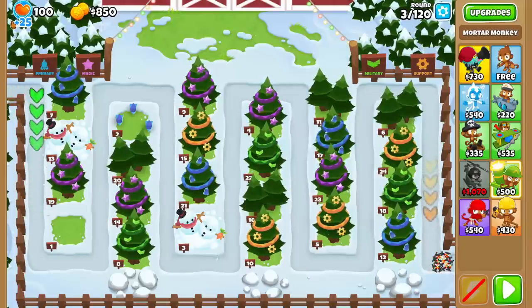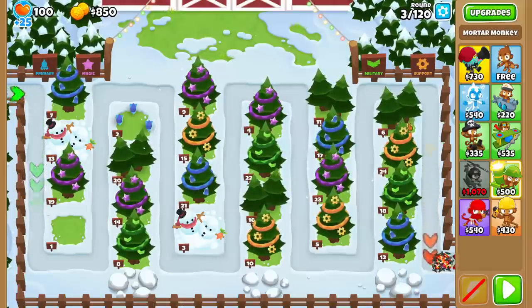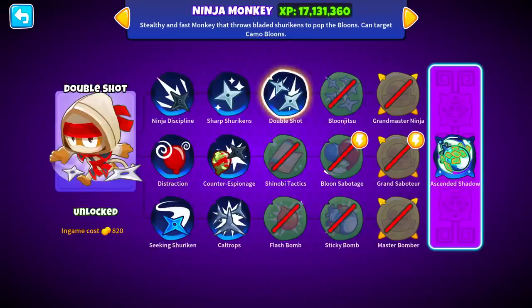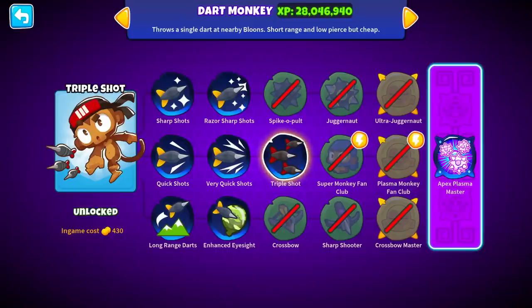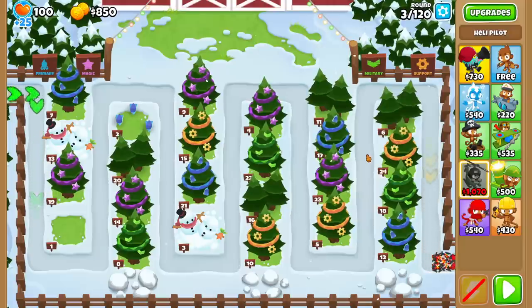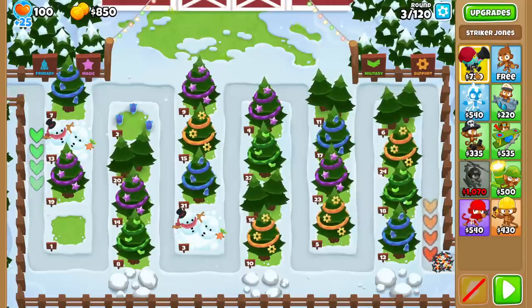If we just left it at little numbers that would be the end, but that would make for none of variety. So we're also going to allow stuff like First Strike. For 2, we're allowing Double Shot Buccaneer, Double Shot Ninja, and Double Gun Engineer. For 3, we have Triple Shot and Triple Guns. For 4, we have Quad Darts.